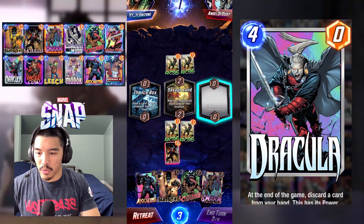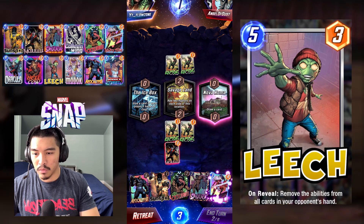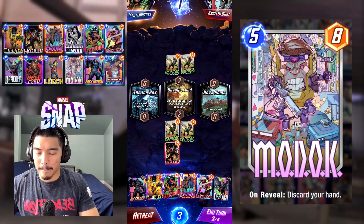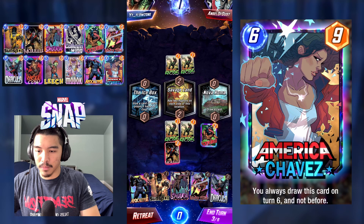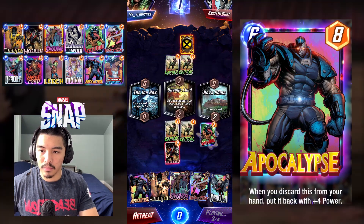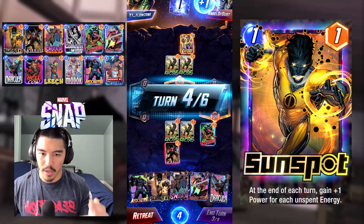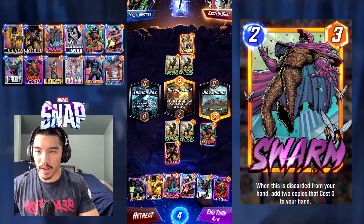Play Morbius on curve of course, and we'd rather play Lockjaw right here, and then possibly a Lady Sif in that Lockjaw lane next turn.